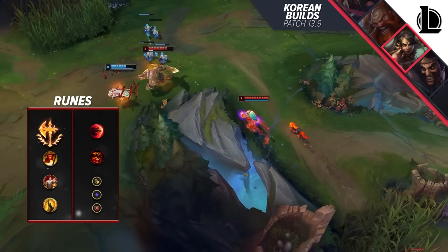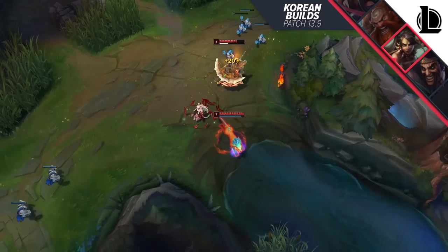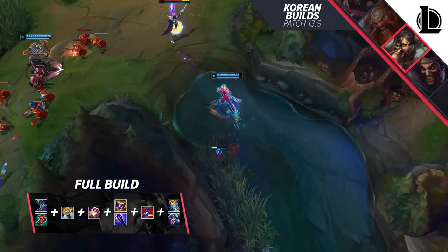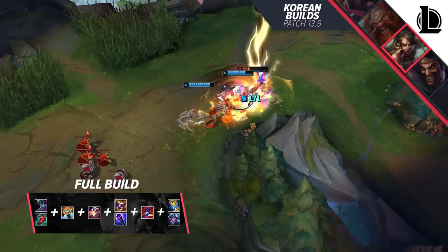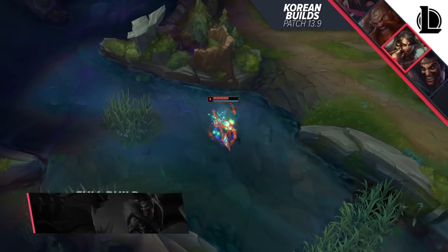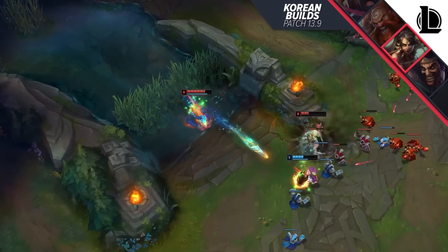Before we hop into more specifics you need to know when it comes to Nidalee, let's take a look at the full setup including items. Your full build is going to consist of Sorcerer's Boots or Ionian Boots of Lucidity, Hextech Protobelt, Mejai's Soulstealer whenever you can, Shadowflame or Void Staff, Rabadon's Deathcap, and Zhonya's Hourglass or Banshee's Veil.